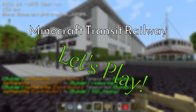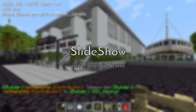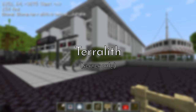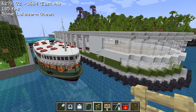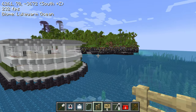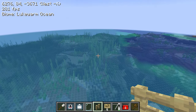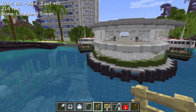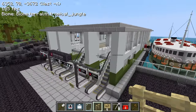Hey everyone, welcome back to another episode of the let's play series. I'm very excited about today's episode because we're going to actually get these ferries running. If you remember from last episode, we built this ferry terminal modeled after the Star Ferry piers in Hong Kong. The Star Ferry travels from Tsim Sha Tsui to Central or Wan Chai across Victoria Harbour. In this case, I have a little bit of water at the resort — not sure where it's gonna go yet, probably just to the other side.